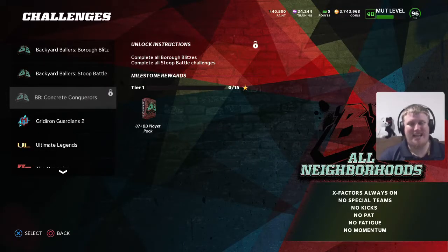Release 4 brings us some hidden challenges and hidden rewards. The Backyard Ballers Concrete Conquerors solo challenges are locked — you need to complete all of the Burrow Blitz challenges and all of the Stoop Battle challenges to unlock Concrete Conquerors. There are 5 challenges with an opportunity to earn 25 stars. At 15 stars you earn an 87-plus Backyard Baller player, and at 25 stars you earn a 94 overall NCAT player fantasy pack. That gives you the opportunity to get two of those 94 overall cards, because there's still the store offer as well.